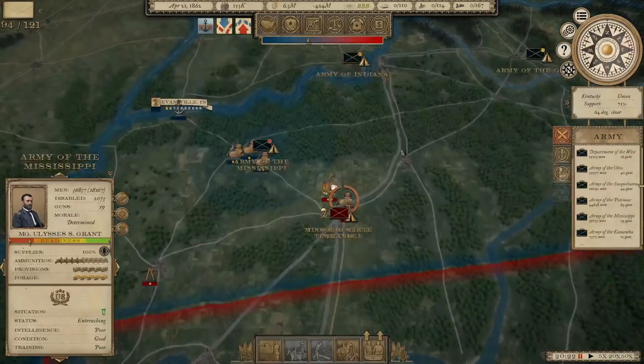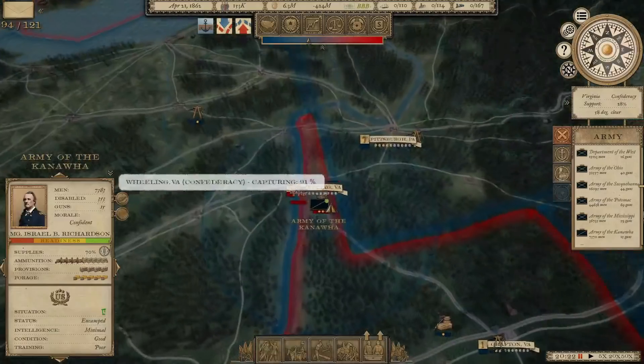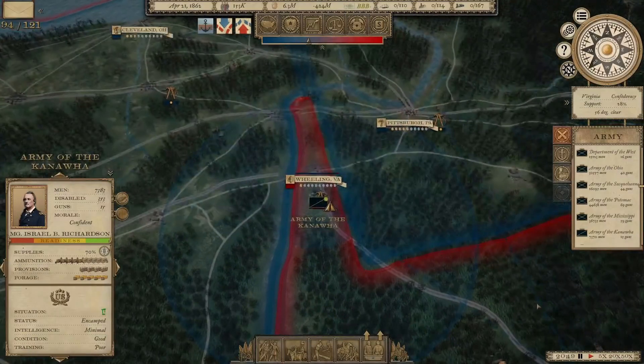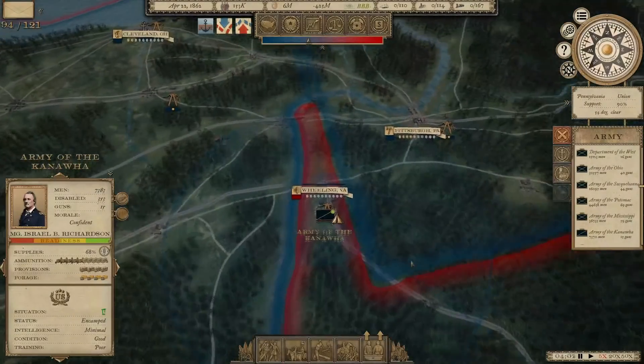It's going to be a while before Grant's ready to move. Let's see what's happening in the east. We're in the process of taking Wheeling, which is going to get West Virginia to secede. West Virginia will secede from Virginia and become a part of the United States once we've captured Wheeling. I believe that's the only thing we're waiting on — we have all the other towns in West Virginia.